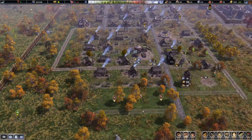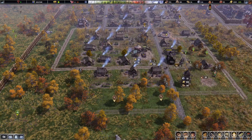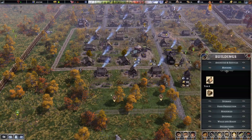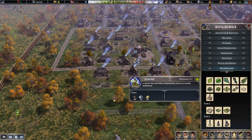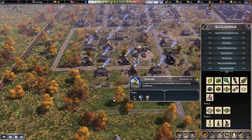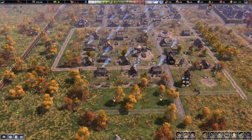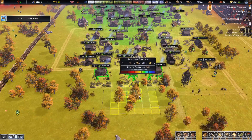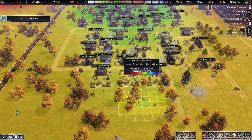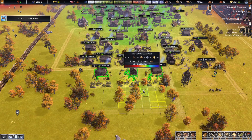Then we can have some decorations there for them — let's see if they will like something like that. It's pretty expensive though — 50, I think we can. Let's go for the medium garden, maybe there.